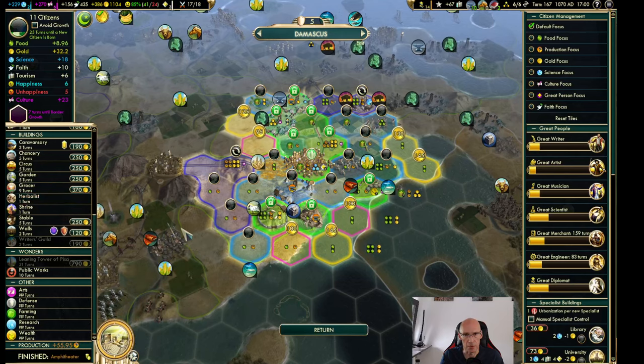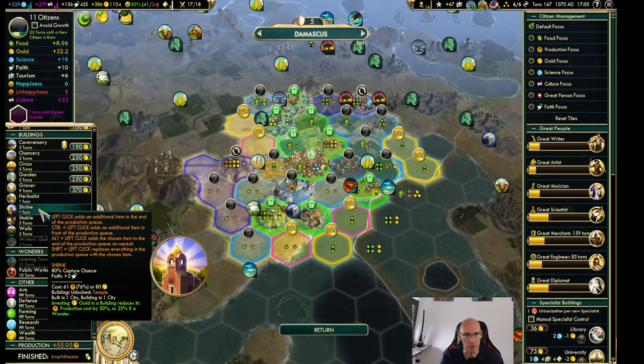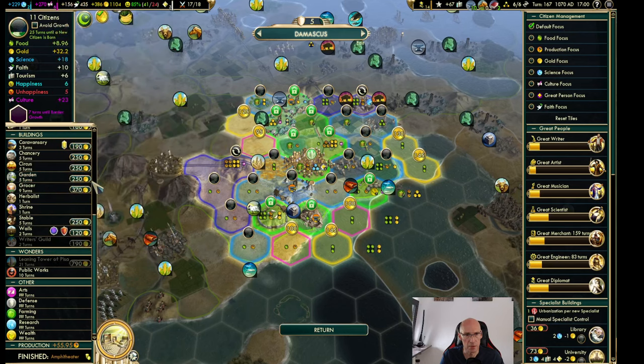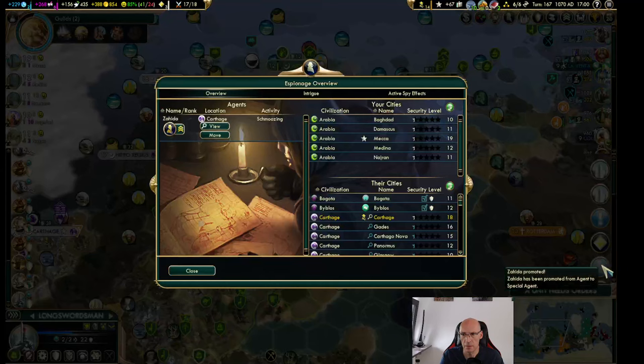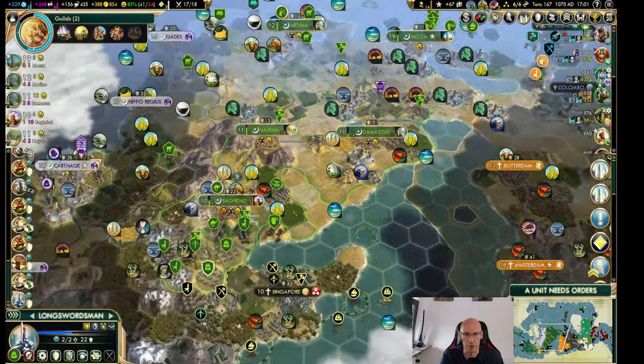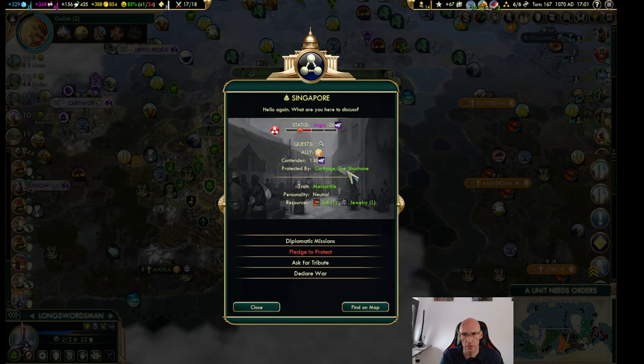I think we want to get temples anyhow — I keep thinking I don't need the shrine but I do need temples. Definitely want to get the garden. And he got promoted again — seriously, can we not attack them here? I don't care about the Shoshone, but coverage. Silk and jewelry.